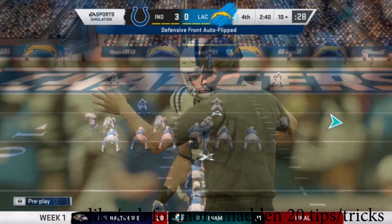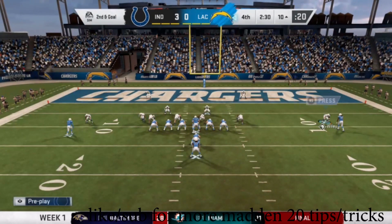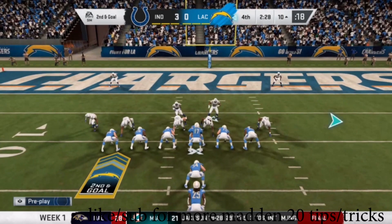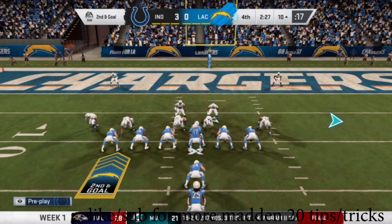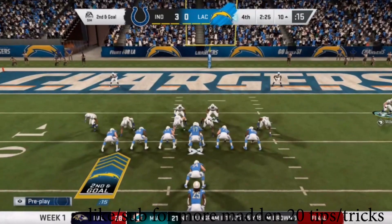Whatever corner you're trying to dominate with, you have to make sure he's playing this slot. You can do this on the outside corner position, but it works exceptionally better in the slot. That'll be the difference — you get 40 interceptions in a season instead of 20. Now let's see it again in slow motion. Different team, this is me in my career mode as a corner. This time I'm playing on the outside, just to show you guys you can do it on the outside too.